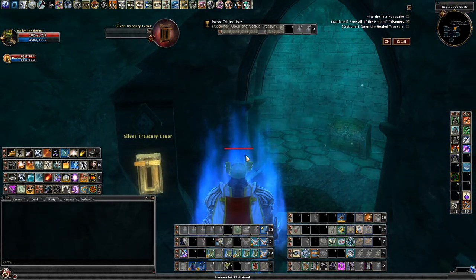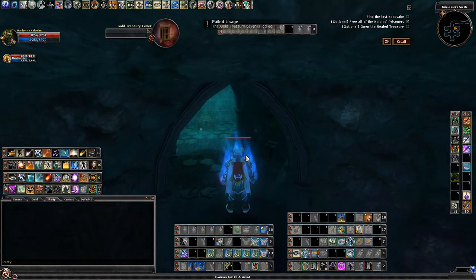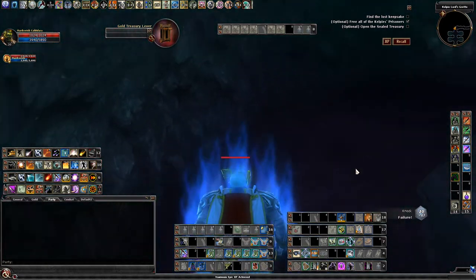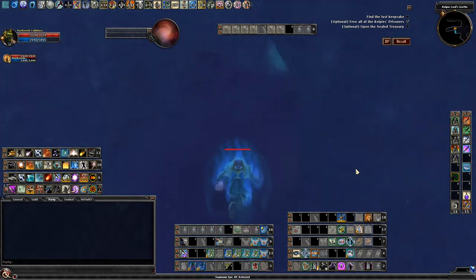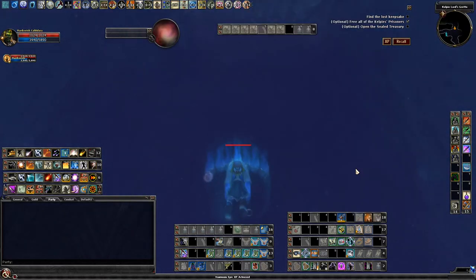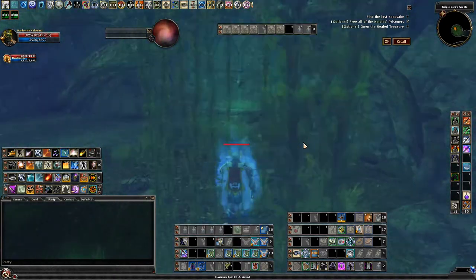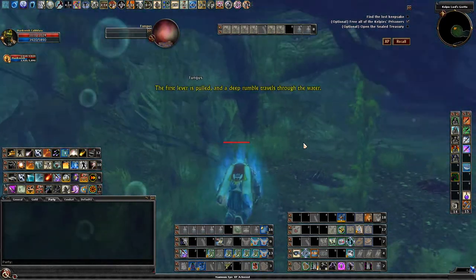A barrier seals off this side cabin. The barrier seems to be controlled by two levers, each with a central keyhole. The light filtering through this shallow pool illuminates a lever set into the far wall. The first lever is pulled and a deep rumble travels through the water.